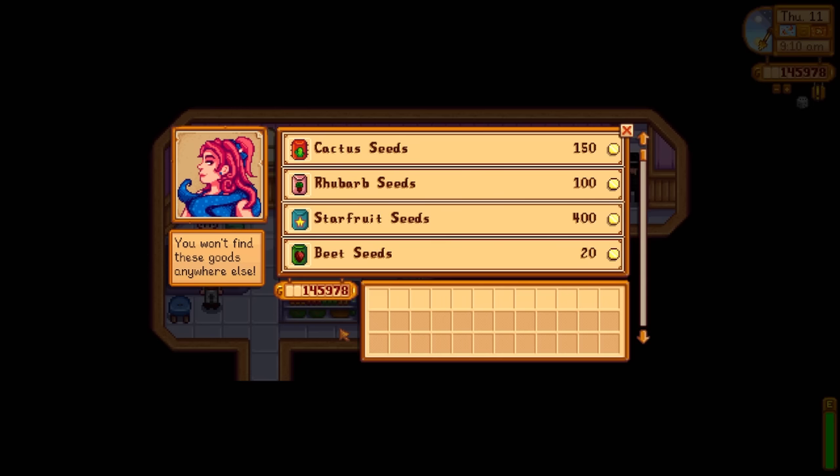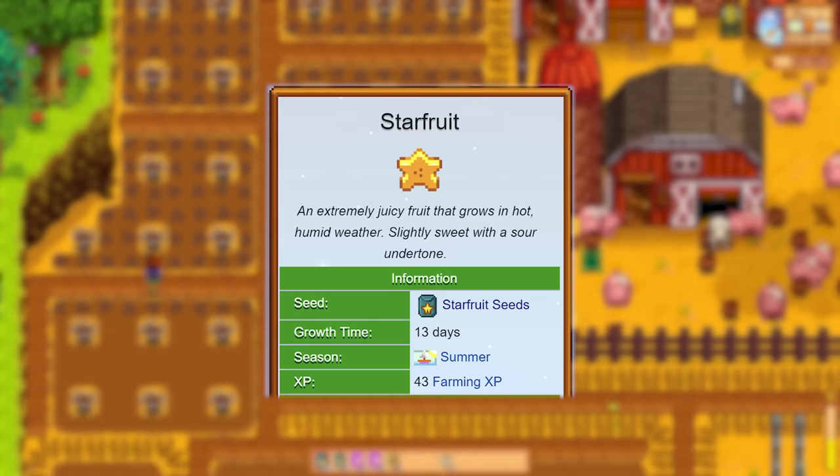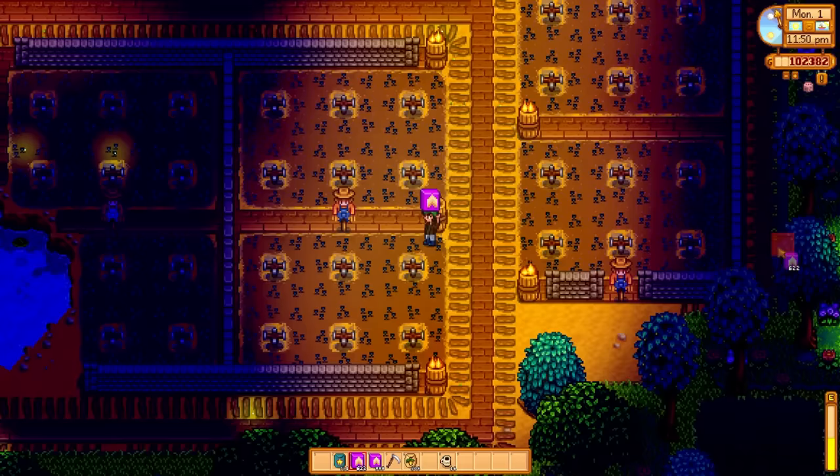You can buy deluxe speed grow from the desert oasis for 80 gold on Thursdays. Pierre doesn't sell it until year 2 and he sells it for 150 gold. If you plant crops that take 13 days to grow like starfruit on day 1 of the season and use deluxe speed grow, you'll be able to get a triple harvest, with the 3rd harvest falling on the last day of the season.